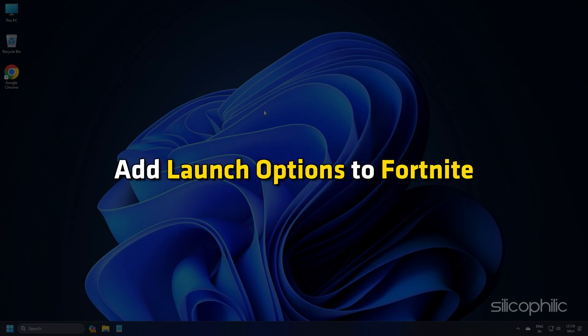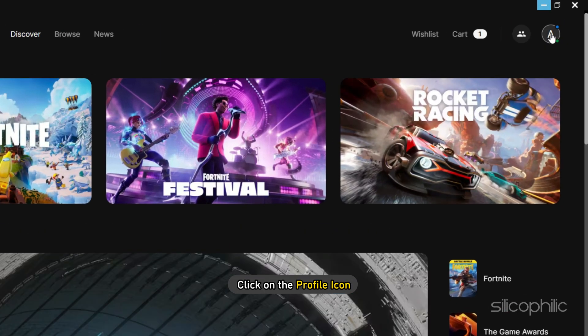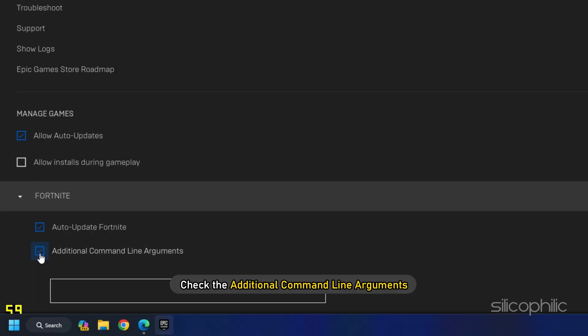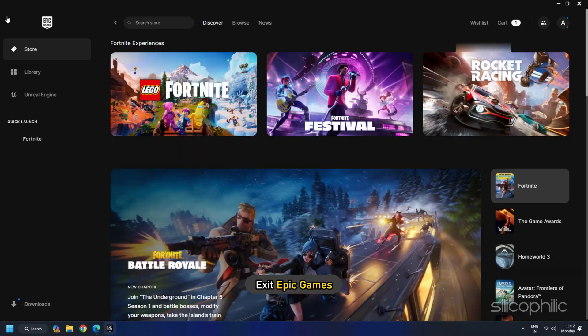Add Launch Options to Fortnite. Open Epic Games, click on the Profile icon and open Settings. Scroll down and navigate to Fortnite. Check the additional command line arguments. Type Limit Client Ticks in the field. Then exit Epic Games.